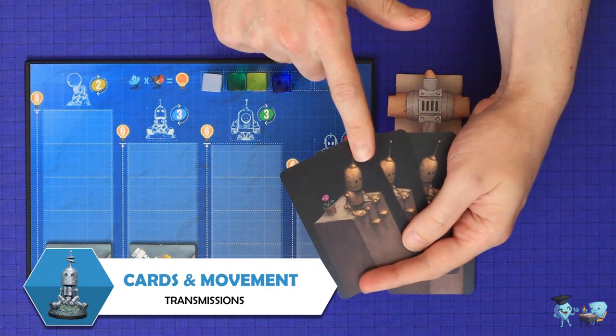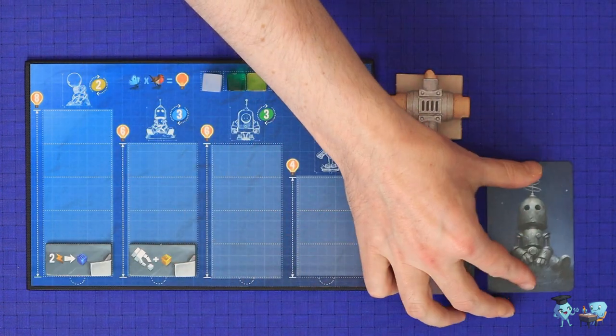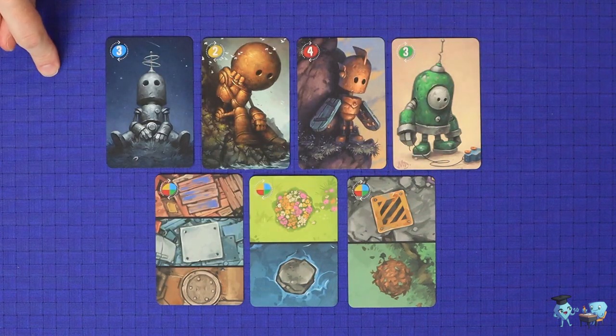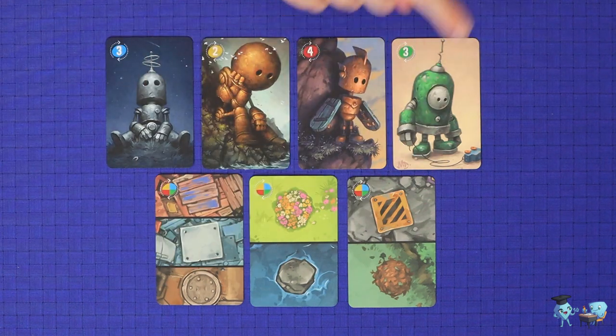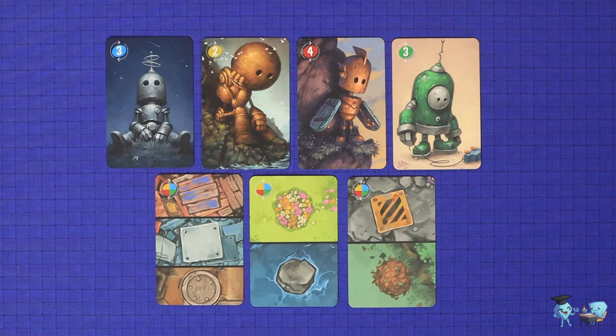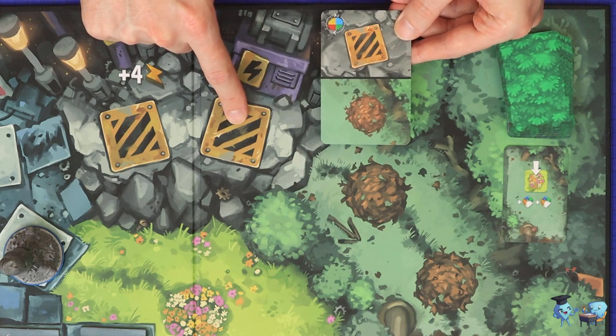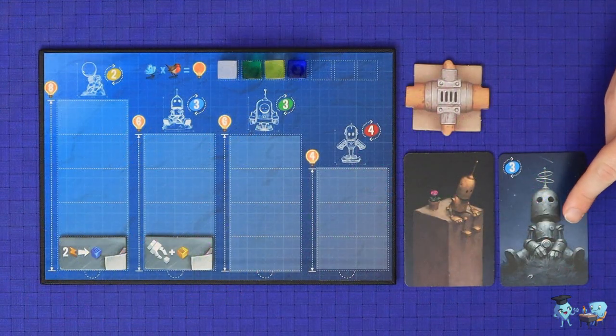The first step of any turn is to choose a robot to move by playing one card from hand face up. Your deck contains seven cards: four of them show a specific robot, and by playing that card you will move that robot on the map. The other three show a combination of locations on the map, and by playing one of these cards you must move a robot who is currently on one of those two or three locations. The image shown on the card matches what the space looks like on the board.